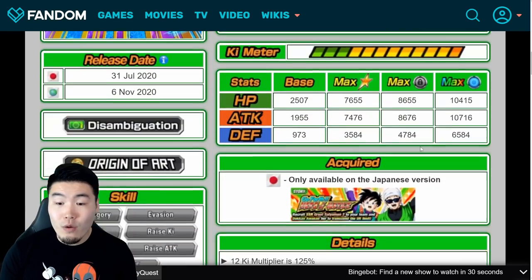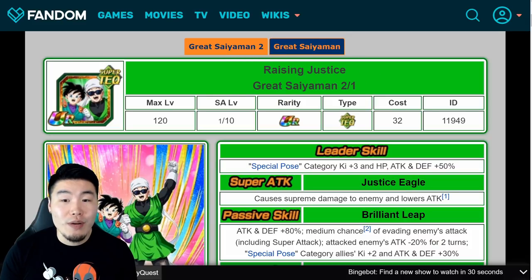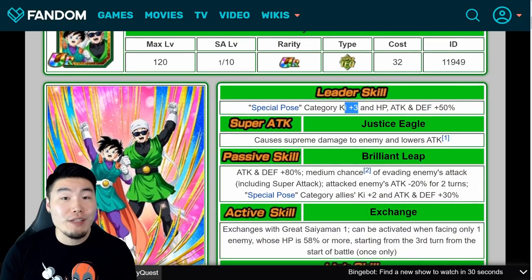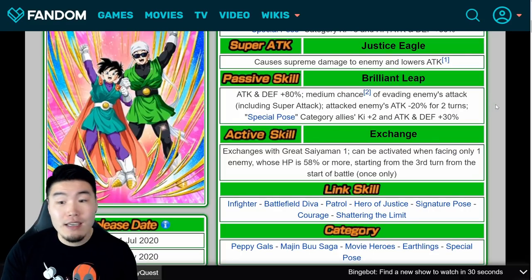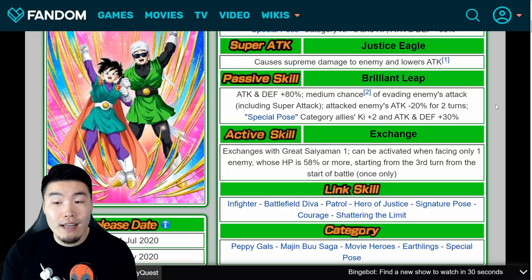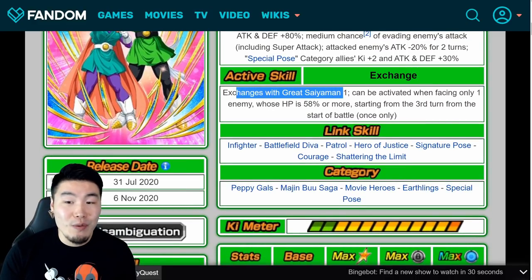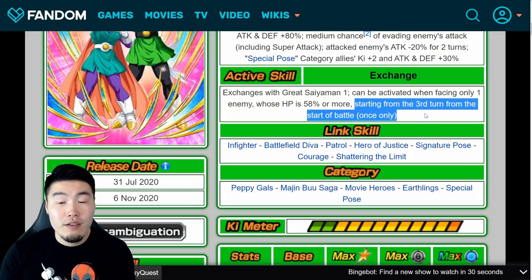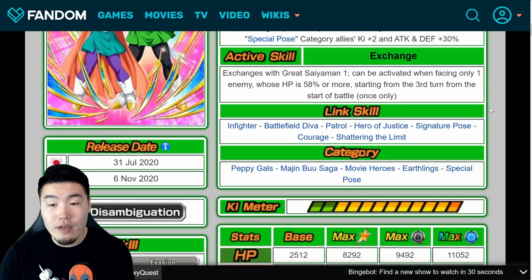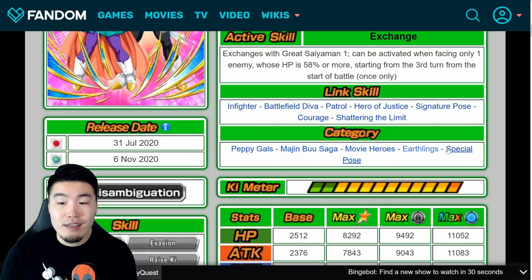Once she Dokkan Awakens, she becomes an exchange unit, starting off still as Great Saiyan Man 2 and then exchanging into Great Saiyan Man 1. Her post-awakening leader skill is Special Pose Category Key plus 3, HP, Attack and Defense plus 50%. Super Attack causes Supreme Damage and lowers Attack. Passive is Attack and Defense plus 80%, medium chance of evading enemies' attacks including Super Attacks, attacked enemies' Attack minus 20% for 2 turns, Special Pose Category Allies Key plus 2 and Attack and Defense plus 30%. Active skill is Exchange — exchanges into Great Saiyan Man 1, can be activated when facing only one enemy whose HP is 58% or more, starting from the third turn, once only. Links are Infighter, Battlefield D.Va, Patrol, Hero of Justice, Signature Pose, Courage, and Shattering the Limit. Categories are Peppy Gals, Majin Buu Saga, Movie Heroes, Earthlings, and Special Pose.